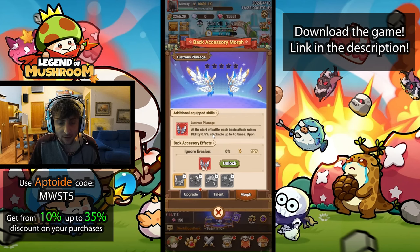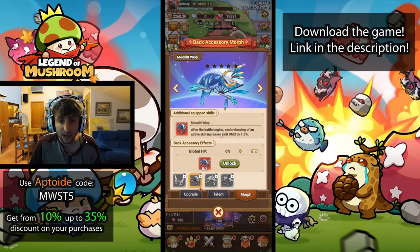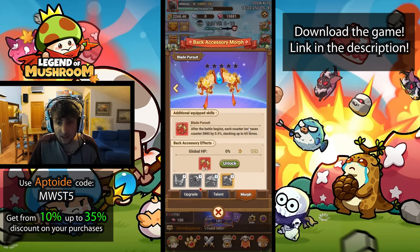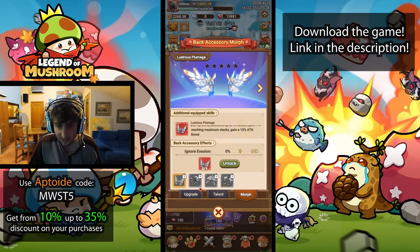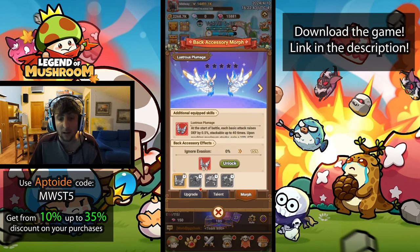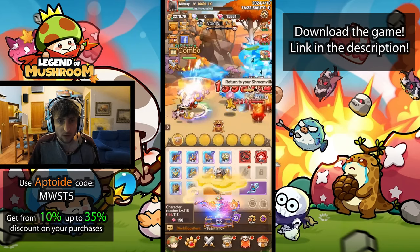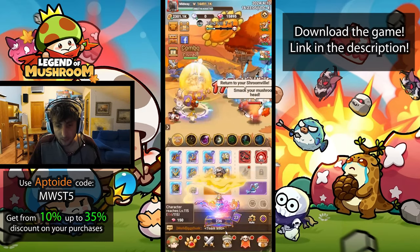There are also skin morphs. At the start of battle, each basic attack raises defense by 0.5%, stackable 40 times, and upon reaching maximum stacks you gain a 10% attack boost - that's really strong. After battle begins, releasing an active skill increases skill damage for mage. Each combo increases combo damage stacking up to 60 times for the counter build. Then there's one for archer/warrior too. The combo damage stacking seems insane - probably around 30% bonus. I need to find where to get the morph items, it's probably going to be in events.